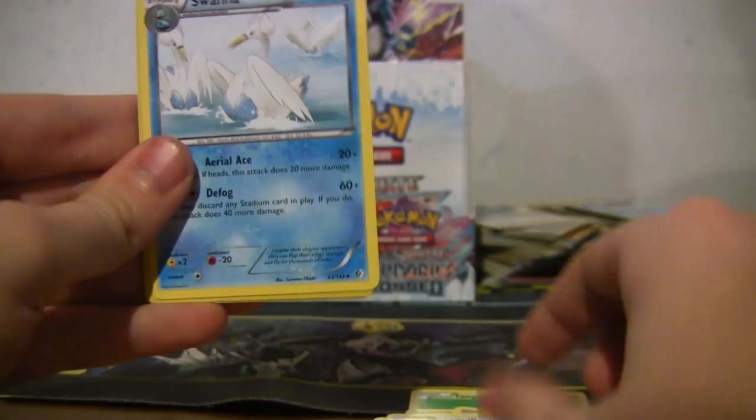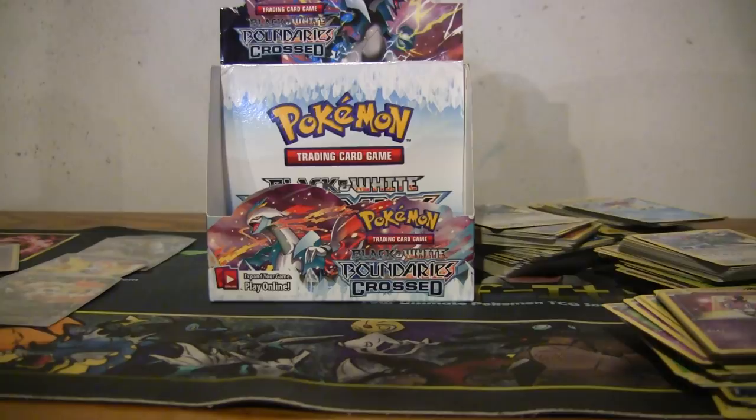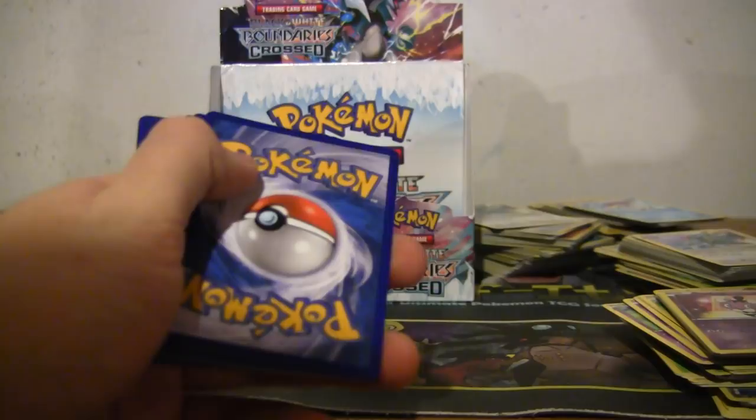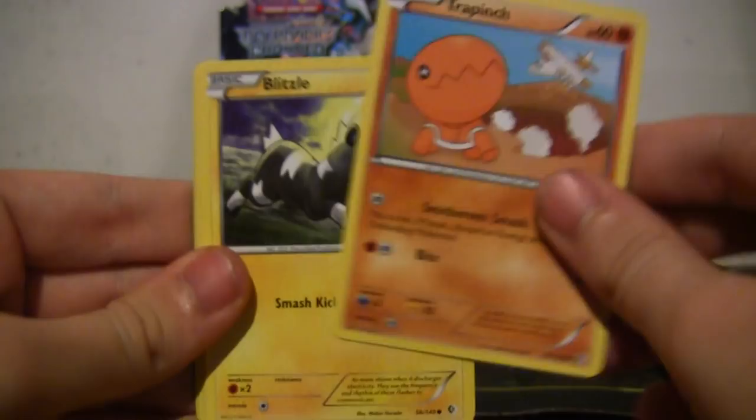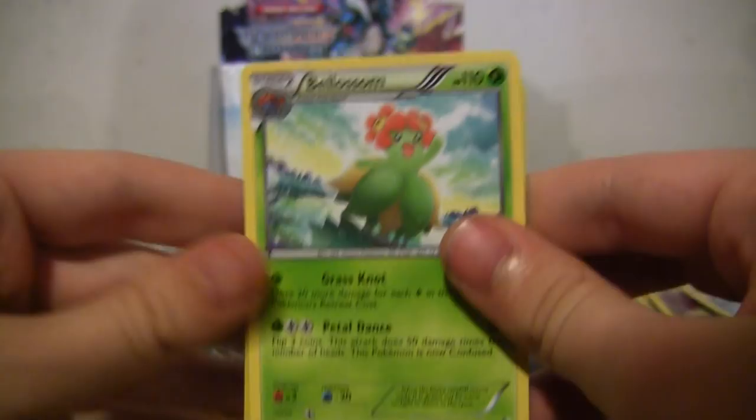And we're going to close it out with a full art Celebi Prime! Alright, closing it out — Trapinch, Trapinch, Blitzle, Buneary, Psyduck, Town Map, Charmeleon, Klinklang, reverse Audino — ooh, Vileplume! What an ending. I tried. It's okay, I tried. I got some cool cards.